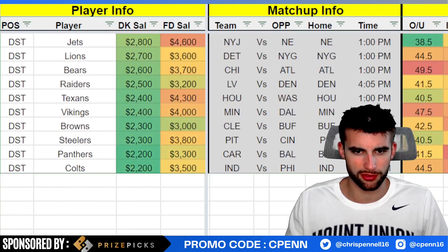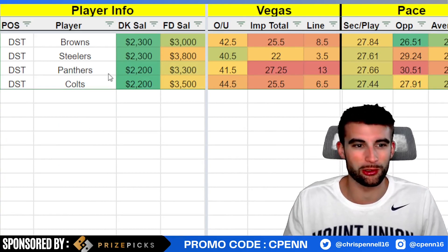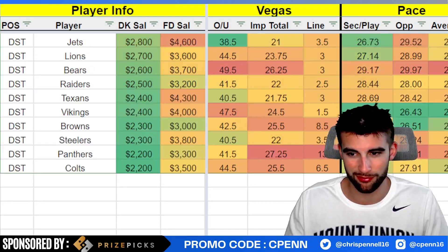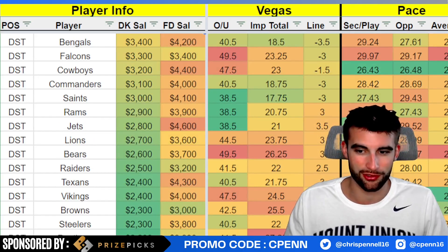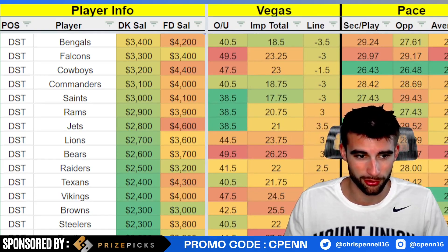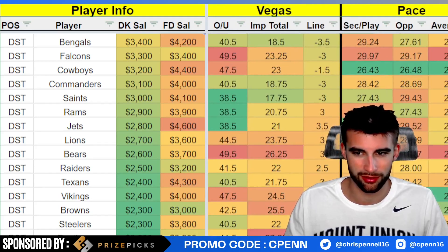For defenses — the Steelers at $2,300: I know I like all the Bengals, but you can get sacks versus the Bengals, some turnovers from Joe Burrow. It's only a 40.5 over/under with a 22-point implied team total against them. Playing at home, around seven projected points — that might actually be the best point total of the defenses on the slate. The Saints at $3k versus the Rams with no Cooper Kupp — I don't mind that at all, only a 17-point implied team total against them, three-point favorites at home. I could imagine the Saints probably being the chalky defense here.